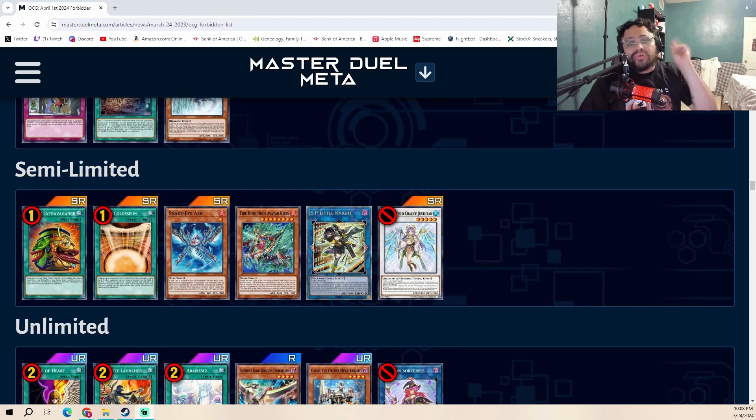On to the semi-limited part — by far the more interesting part. We got two cards from the Fire strategy: Snake-Eye Ash and Fire King High Avatar Kirin. Snake-Eye Ash is straightforward — it's a huge part of the Snake-Eye strategy and all its variants play it at three. It being hit to two is interesting. I think they are testing the waters after limiting Wanted, not wanting to outright destroy the deck. Maybe in another banlist, if Snake-Eye is still this consistent, they might limit or even ban Ash.